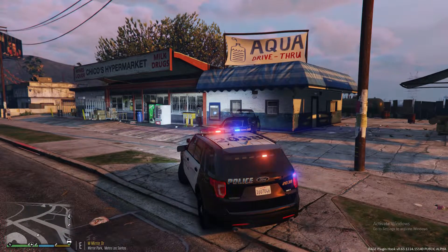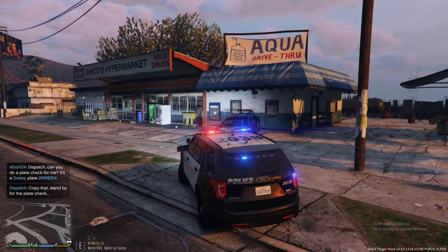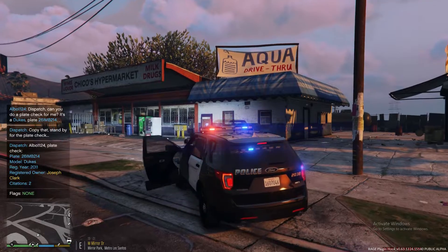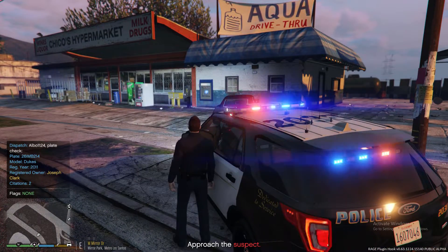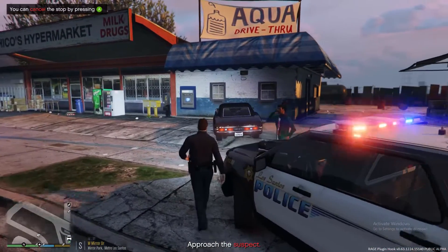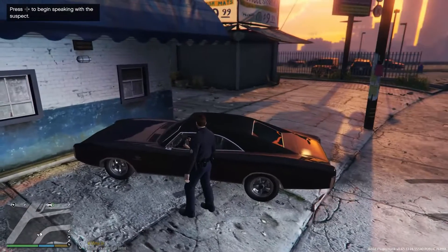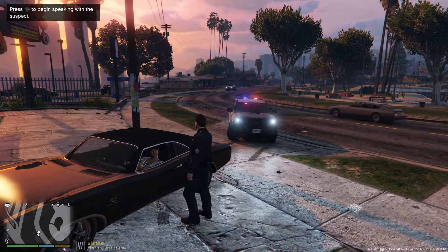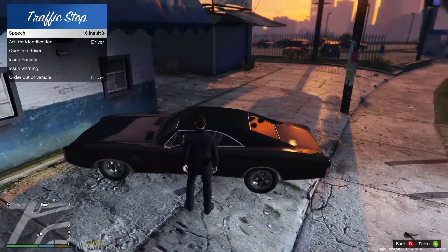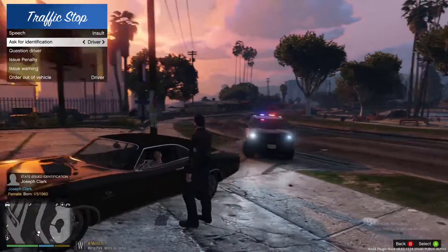Alright, turn scroll lock on. We're gonna run the plate on him just so we know who we are dealing with. Vehicle is very nice, these lights are beautiful. Joseph Clark — alright, oh don't get back in the car dude. Hey, how we doing? Reason for the stop is it looked like you were gonna turn right and then you flipped over to the left — I'm not really sure what you were doing over there. You got your driver's license, proof of insurance, registration? Alright Joseph, sit tight with me, I'll be right back with you.